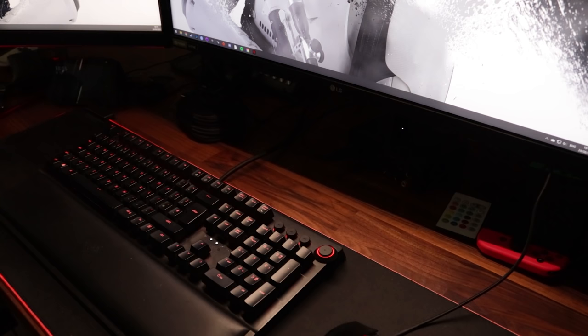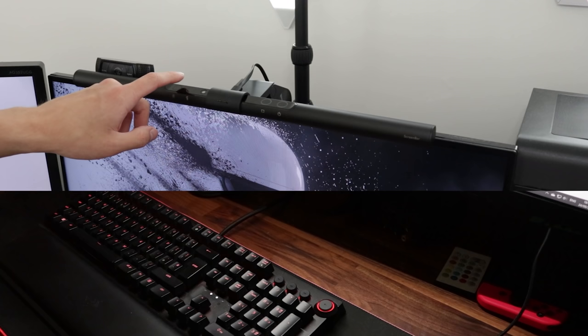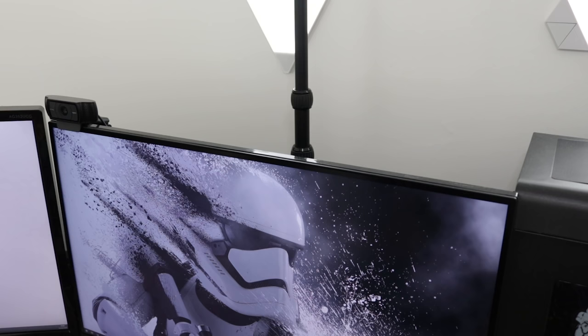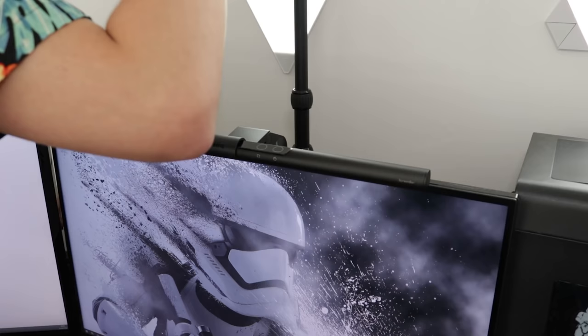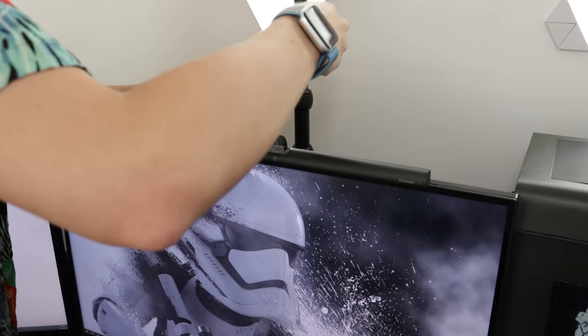It has an auto-dimming feature which uses the ambient light sensor built into the top of the bar to adjust brightness automatically and instantly, though brightness can also be manually set using the button on top. It's also a great option if you don't have a lot of desk space — it simply clicks onto the top of pretty much any monitor and you just need to plug it into a USB port and it's good to go.